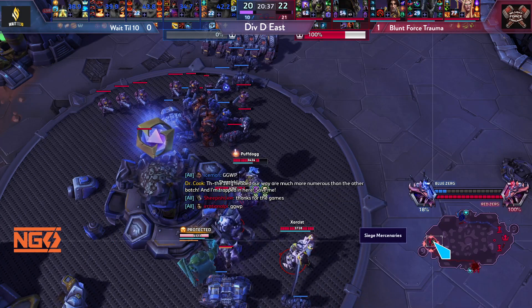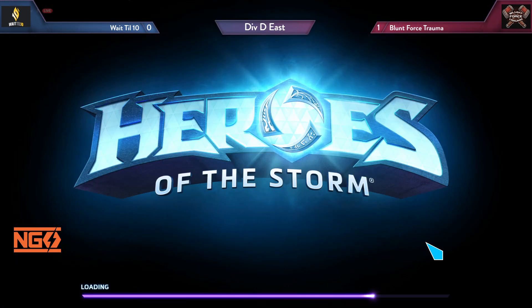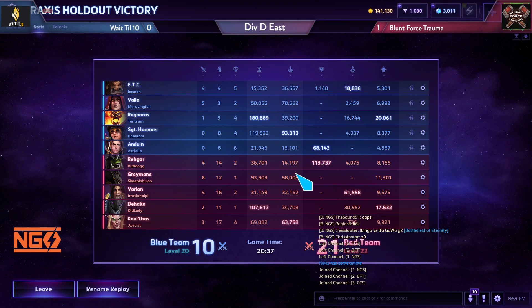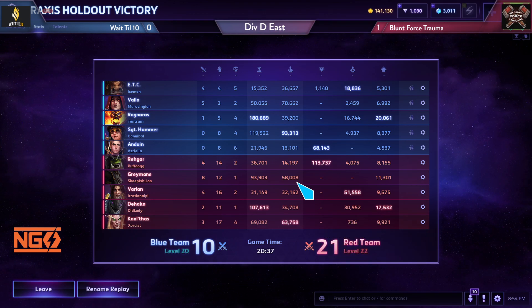Red team wins the second game. Hammer had the most damage with 93, Valla had 78, but red team's burst combo of Taunt, Bloodlust, Greymane, and KT was the decisive factor. Both Valla and Hammer had more total damage than the red team's DPS, but it was the burst coordination that won it.